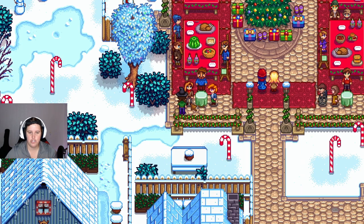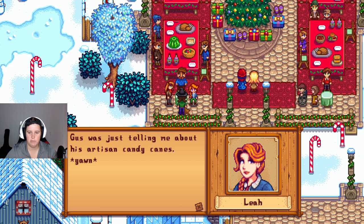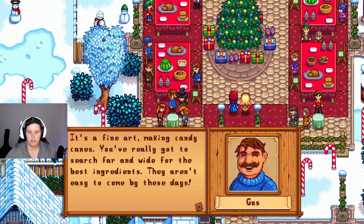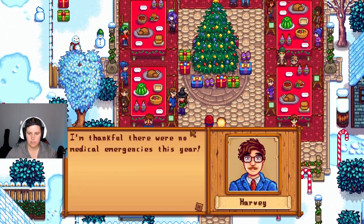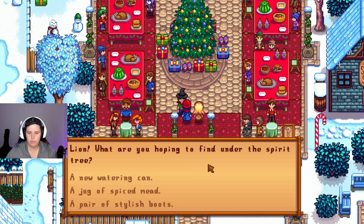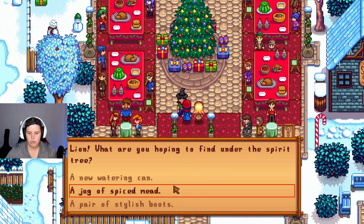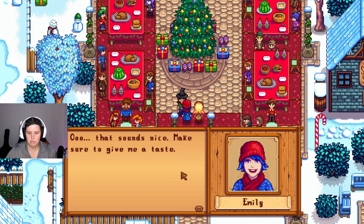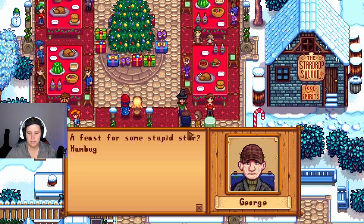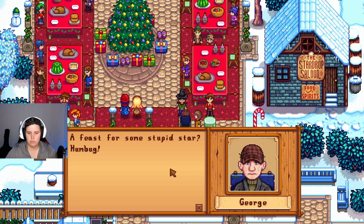Harvey says: 'It's chilly isn't it? Gus was telling me about his artisan candy canes — making candy canes, you really gotta search far and wide for the best ingredients, they aren't easy to come by.' He adds: 'I'm thankful there are no medical emergencies this year, Lion.' Someone says they're hoping for a jug of spiced meat under the spirit tree, and another hopes for a new camera.